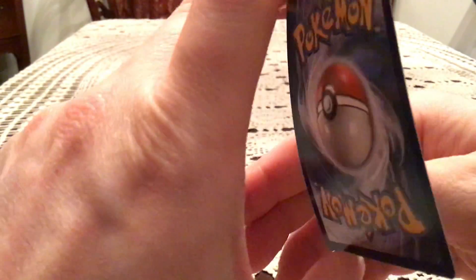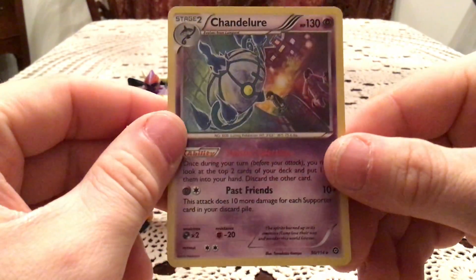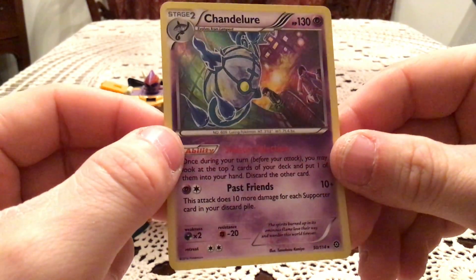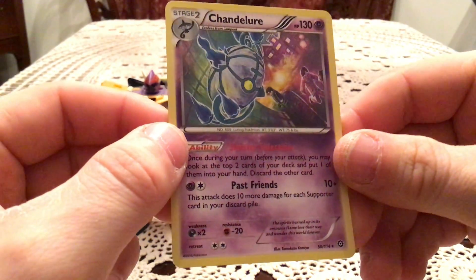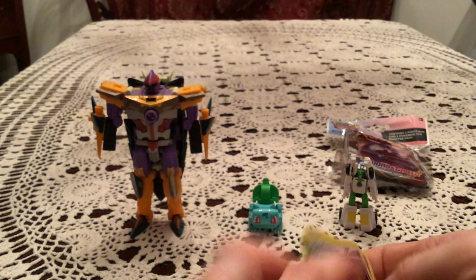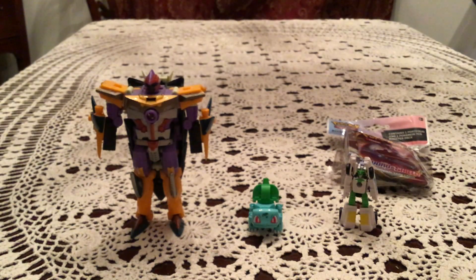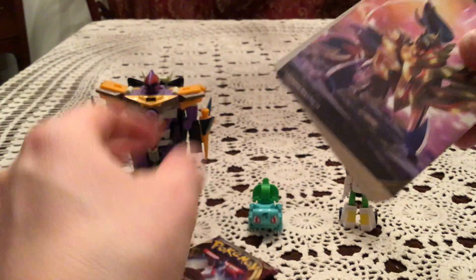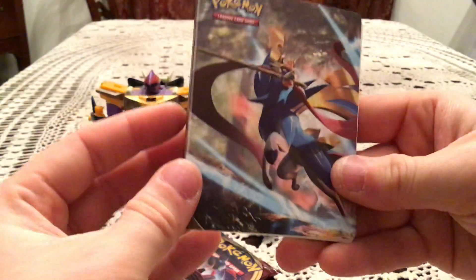The actual rare is a Holo — which is nice, but I don't need it, it's a duplicate. Doesn't compare to anything else that's happened here. We still got the mini binder too. So we've got the one pack of Sword and Shield with Lapras, and the mini binder featuring Zacian and Zamazenta — use it to put 30 to 60 cards depending on how you want to organize them.